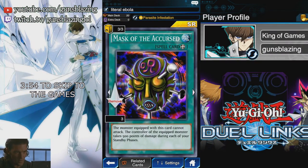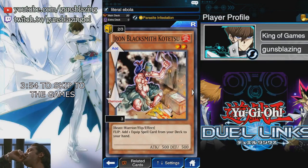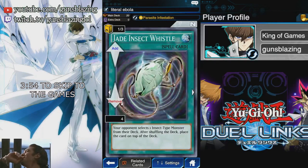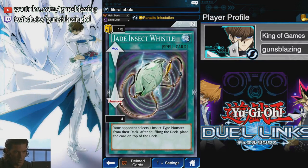Next you got Mask of the Cursed, which locks down your opponent's monster so that they cannot attack, and they're taking 500 every turn as long as it stays on the field. You got Iron Blacksmith Kotetsu because we have four equips and we'd like to fish those out of the deck as soon as possible. Next up we got Jade Insect Whistle — this guarantees that your opponent will put an insect on the top of their deck. The reason I'm not running three of them is because you're not guaranteed to have three Parasite Parasites in their deck; the most you're guaranteed is one.